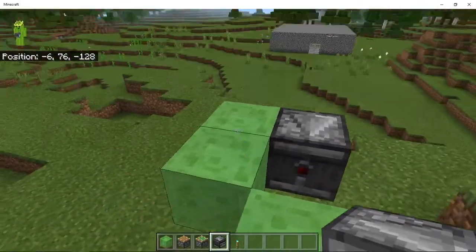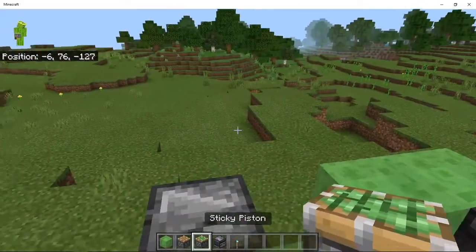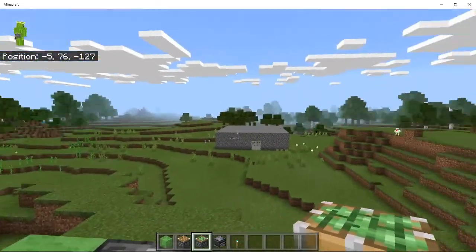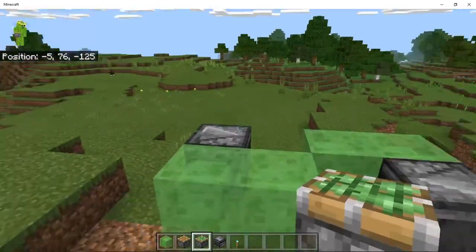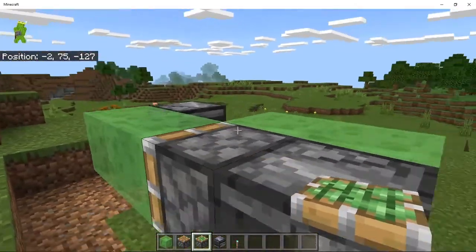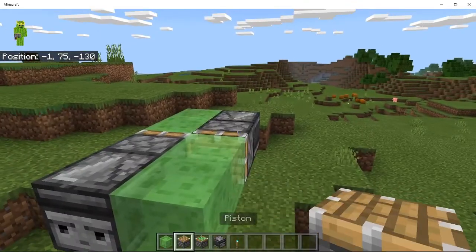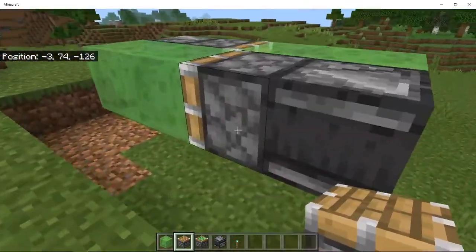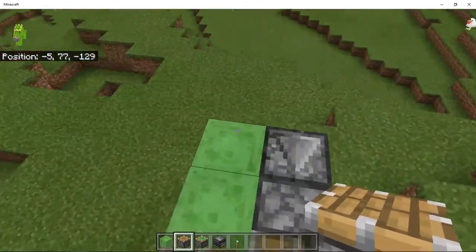So which direction do you want to go? I want to go that way, so therefore I want to put the sticky piston pointing in the opposite direction. We'll just put the sticky piston this way. Okay, and there you have it — your redstone flying machine. Really simple, and it works.